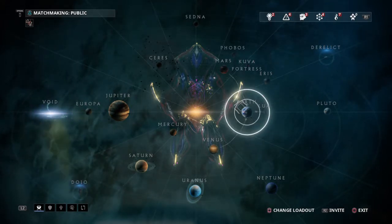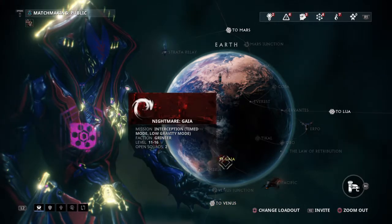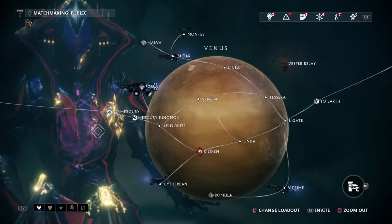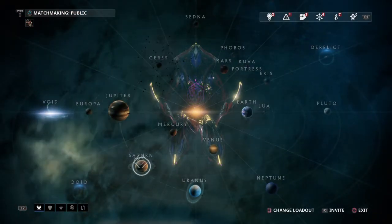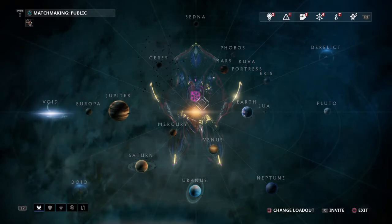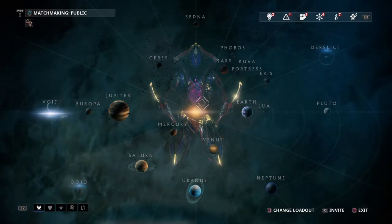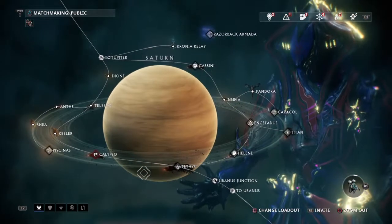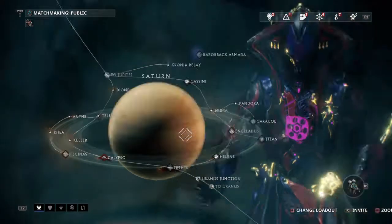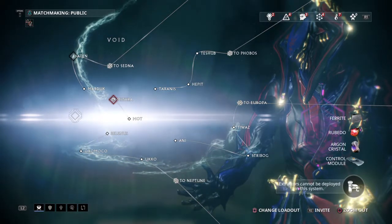When you're starting off, just play to open up a new planet. Once you get to a new planet, go and try to open up the next planet, and keep going along that route until you can get all the planets open. If you want to put an extractor down on a certain planet to get specific items, you will have to unlock every node of that planet. You don't have to play every node, you just have to unlock every node. Note that there are certain areas like the Void where you can't put down an extractor.